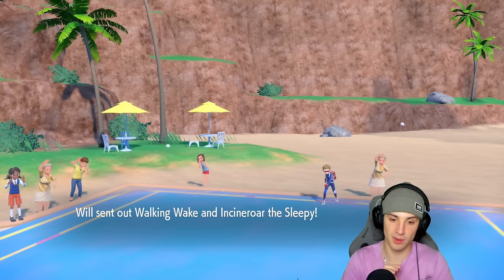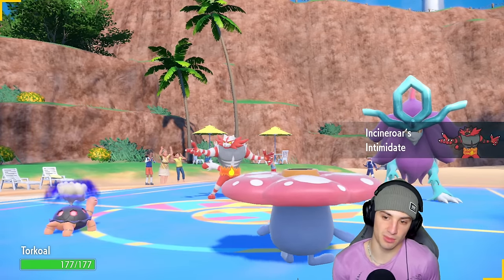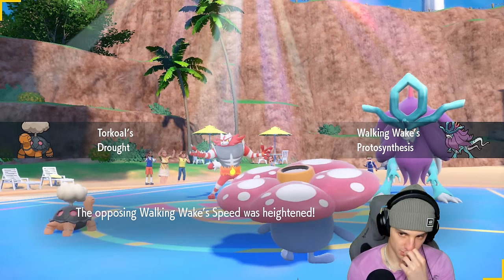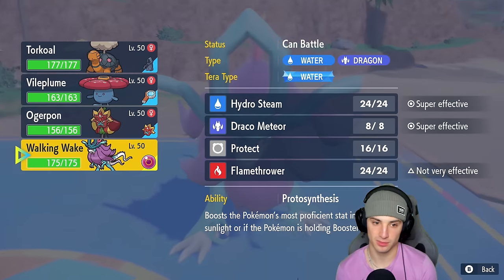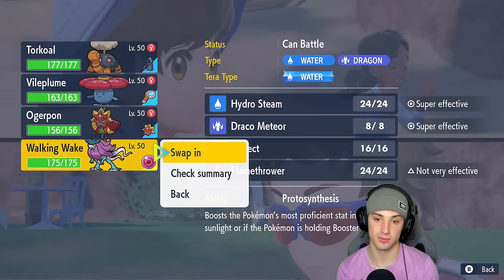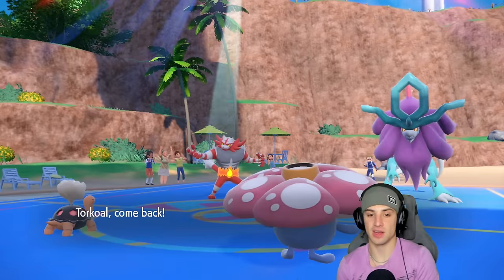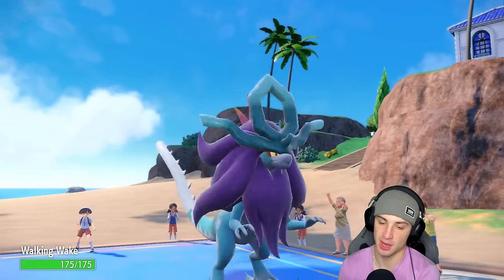They're leading Walking Wake and Incineroar — so Walking Wake's going to get Protosynthesis. I might want to put Walking Wake to sleep. If I Terastallize Vileplume I can't be Faked Out. I think we need to put Walking Wake to sleep first and foremost. I might want to swap Torkoal into Iron Hands, or bring my own Walking Wake — I actually like my Walking Wake here. Terastallize and put Walking Wake to sleep. We're swapping Torkoal turn one and going into my own Walking Wake.